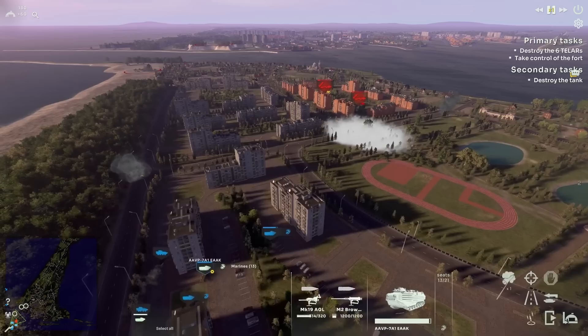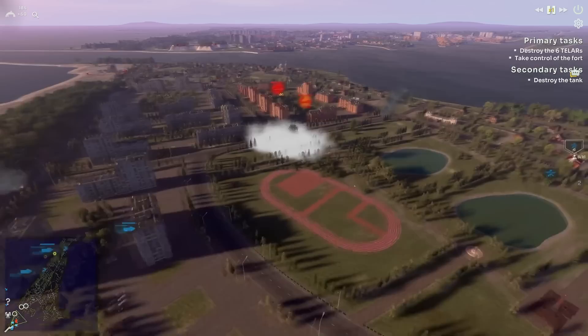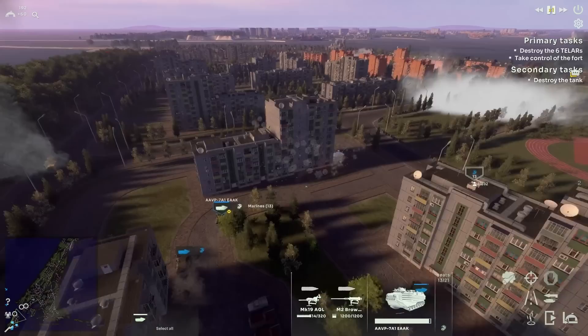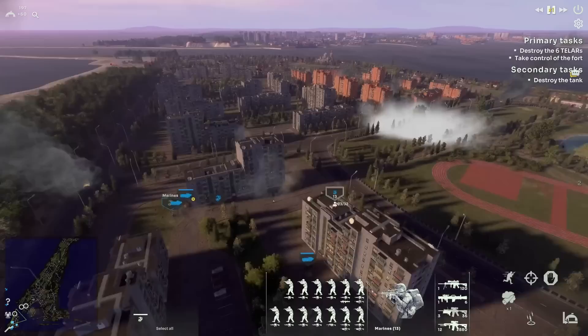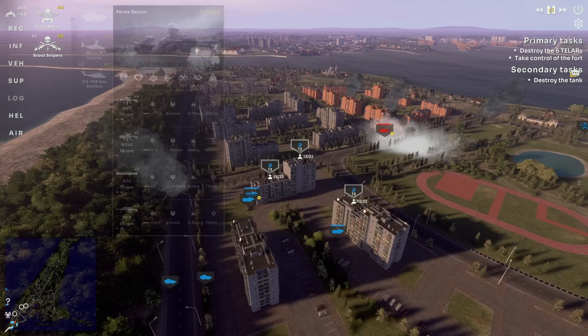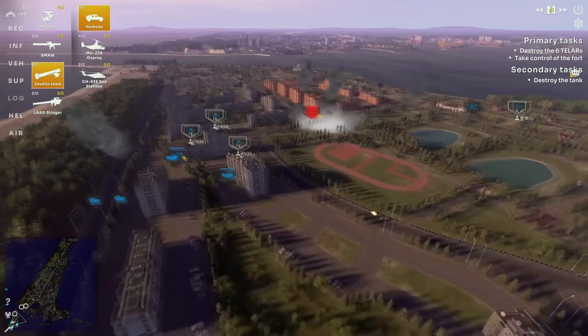This mission has a couple of different objectives. They need to destroy six TELARs — I had to look up what those are. It stands for Transport Erector Launcher, basically an anti-air site. Because of these anti-air sites, there is the impossibility to do an airstrike on the primary objective, which is the fort. The USMC is trying to land on this peninsula, this island, and ideally a coastal battery defending the place would easily get taken out by an airstrike, but that cannot be done because of the anti-air in position.